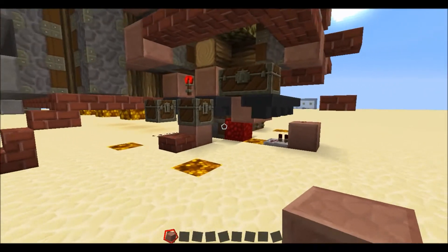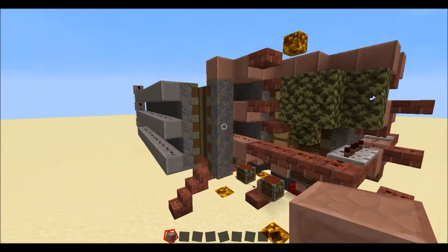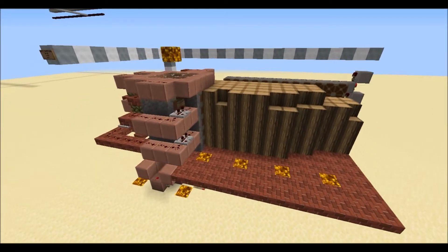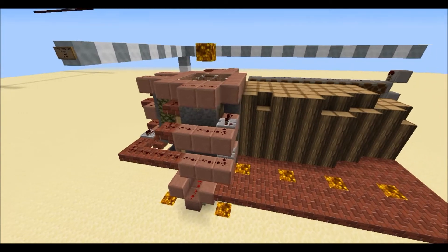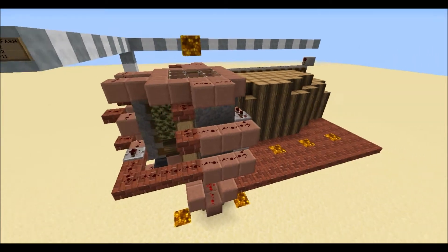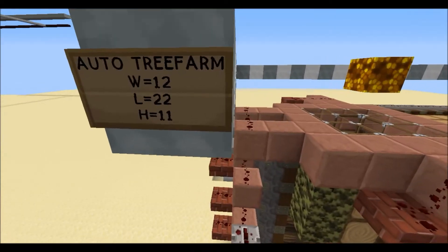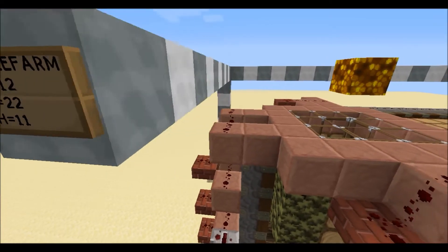That's basically how it works. Now we'll get onto the tutorial. Before you actually start to build your tree farm, you're going to want to find a place in your world where it's going to fit. This full design has a width of 12, a length of 22, and a height of 11.